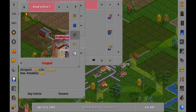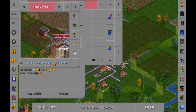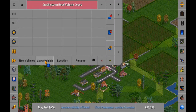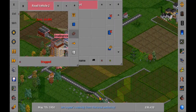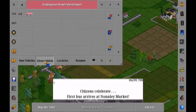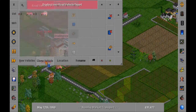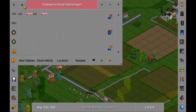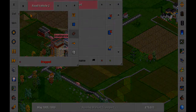Click the bottom of the vehicle information box to start the vehicle. Pressing clone vehicles will make duplicates of vehicles when you tap on them. Pressing the green light will start all the vehicles in the depot.